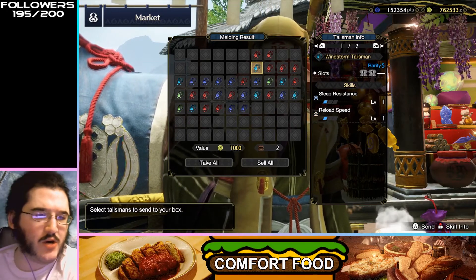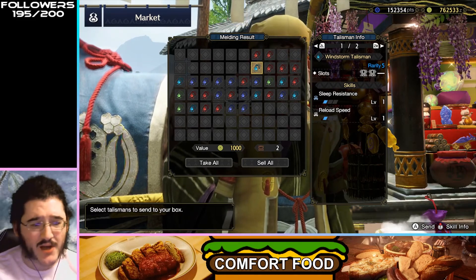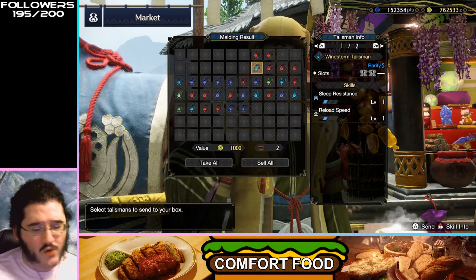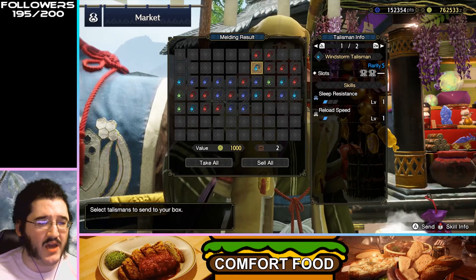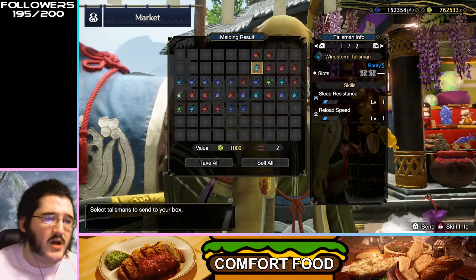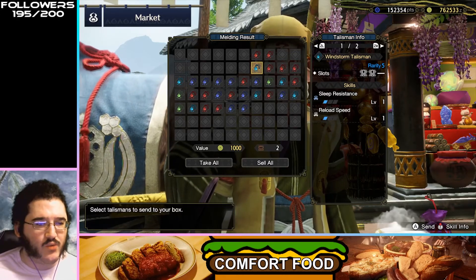Sleep Resistance, Reload Speed — y'all know how I feel about resistances; I think they're really easy to slot if you feel like you need them. Only tier one Reload Speed means this isn't really that great. If this was a tier two Reload Speed I could see you running it, but not really worth it with this setup.